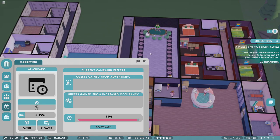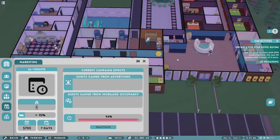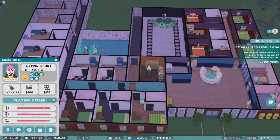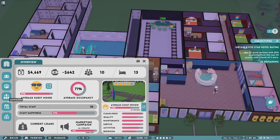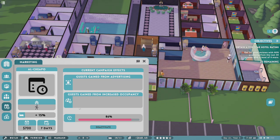We definitely have to get more stuff in here but right now we just can't afford it. Congrats, gambling with us — love it. Wait, why is his bladder going up? Oh he has to pee or sleep? First time I thought someone was peeing in my casino — I was like no, don't pee in my casino seats, please. Marketing, how's that going? Campaign — guests gained from advertising: none. Great, love to see it.